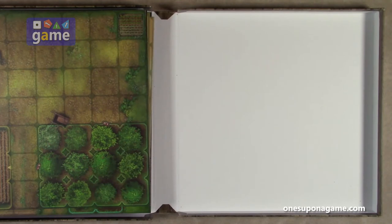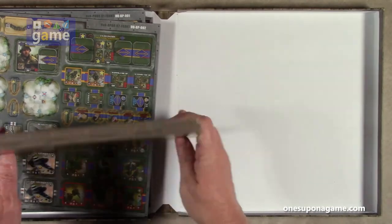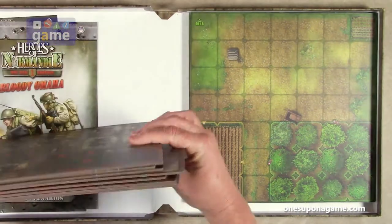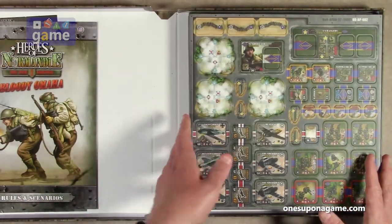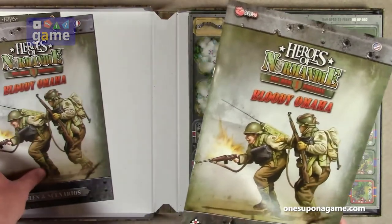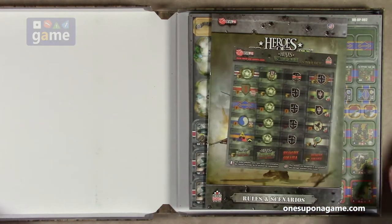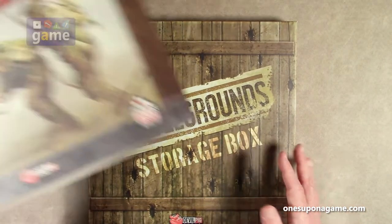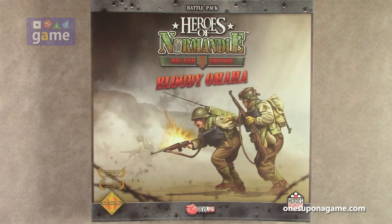So should you expand your Heroes of Normandy excitement by picking up the Bloody Omaha expansion, you are going to get six map sheets, eight punch boards of new units and markers, the rules in French and English, and a set of stickers for your organizing pleasure. And that is everything that comes in Heroes of Normandy Bloody Omaha battle pack for Big Red One from Devil Pig Games. Thank you so much for watching. God bless you. Bye bye.